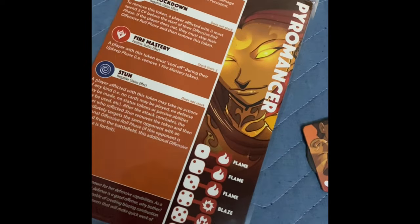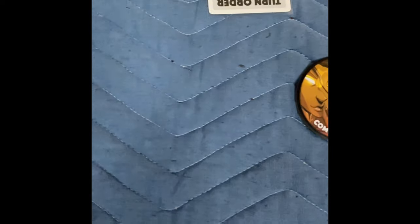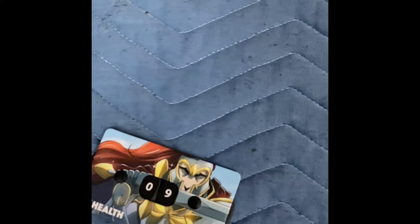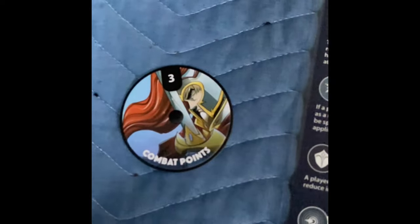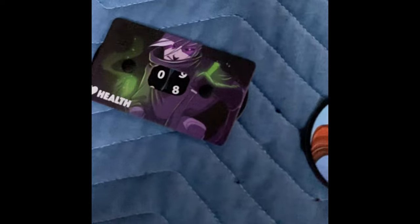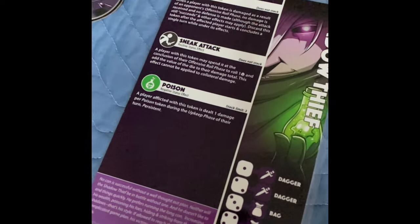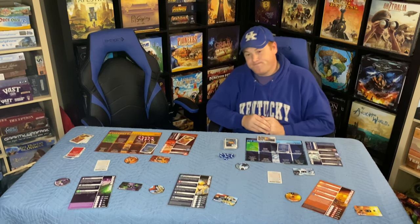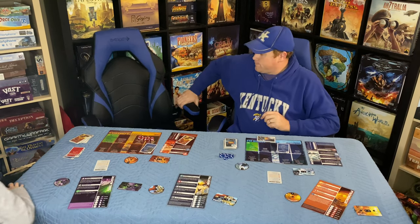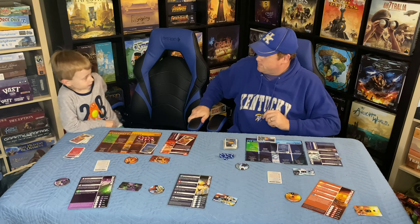During a brief intermission for a potty break, we take a look at some other characters in the game: the Pyromancer with his fire abilities and counters, the Paladin — a very defensive and creative character — and the Shadow Thief, who likes to play in the shadows and get you in the end.